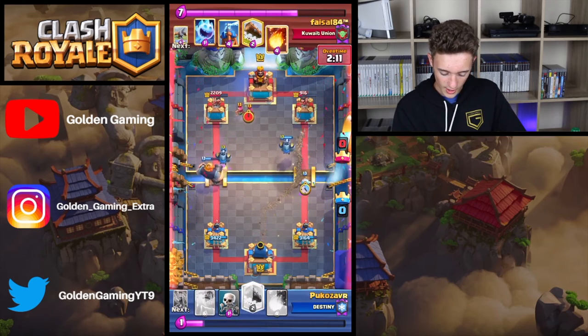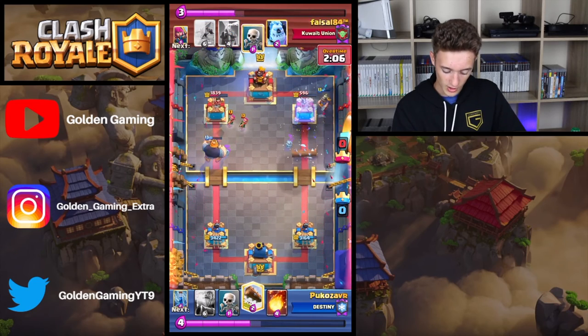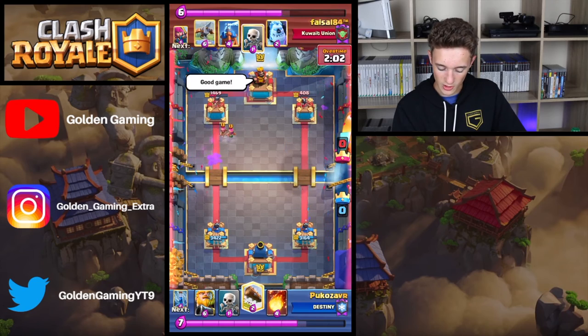We have a really healthy Royal Giant and the Mega Mini going down the left lane. Royal Giant is going to get 2 hits. And the good game does come out from Fasten.